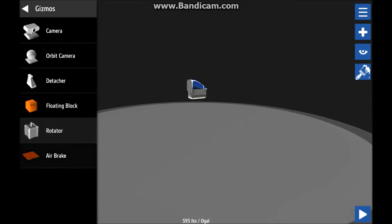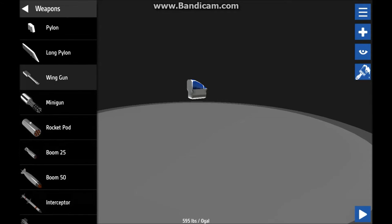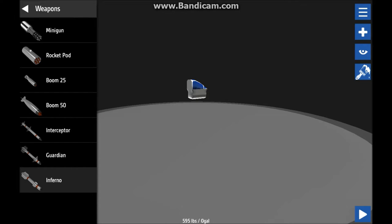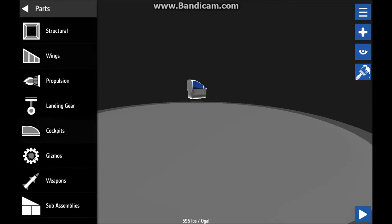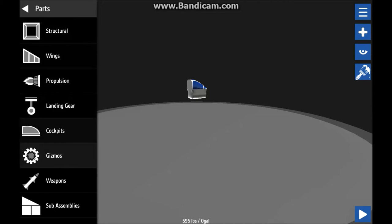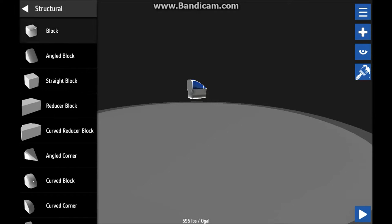There are detachers, rotators, and air brakes, which are pretty cool. This is my favorite part — there are all these different types of weapons: different rockets, rocket pods, miniguns, and bombs. Then there are different types of cockpits that you can choose.